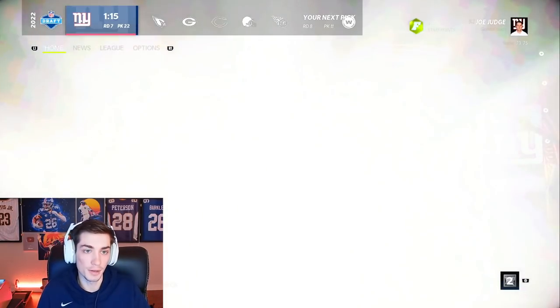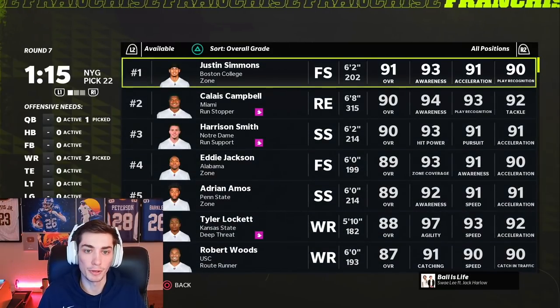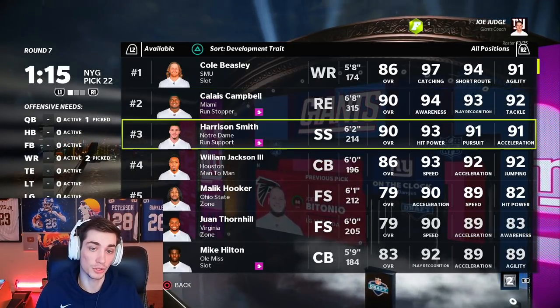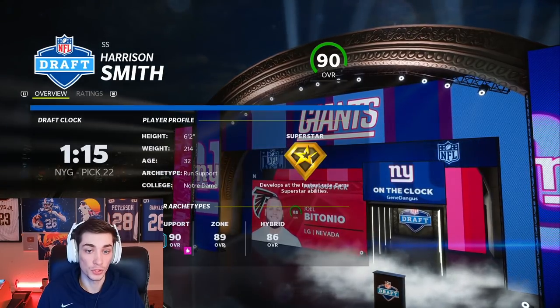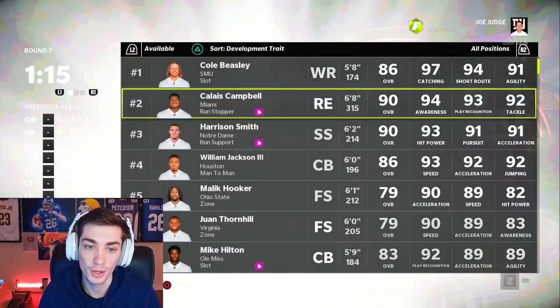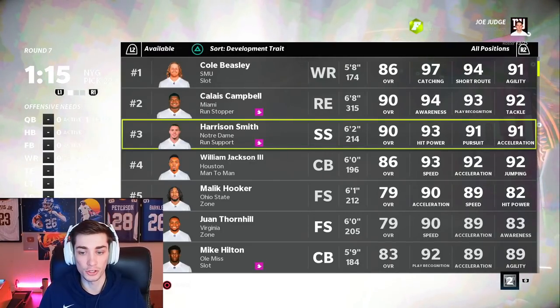No Henry Ruggs, and I know I didn't mention Devontae Smith — people are going to be mad about that, but he's right up there. So there are only three players in the entire draft at round seven with Superstar Dev — Harrison Smith, who's the youngest at 32, then Calais Campbell, and Cole Beasley at 32 as well. Calais Campbell's super old. That is how highly development trait counts in the fantasy draft — you really, really, really want to prioritize that early.